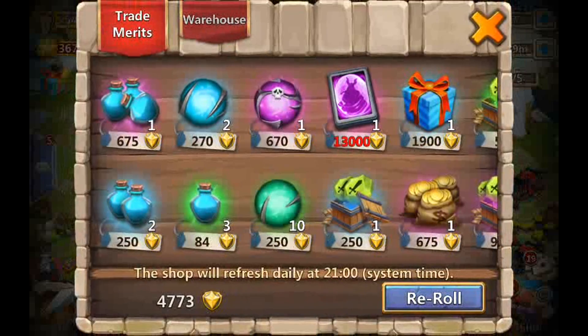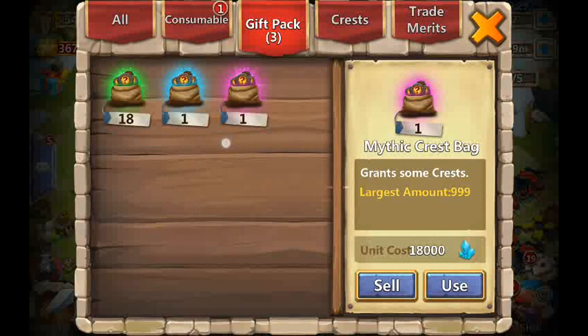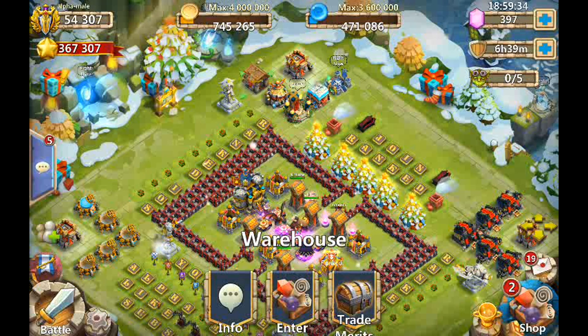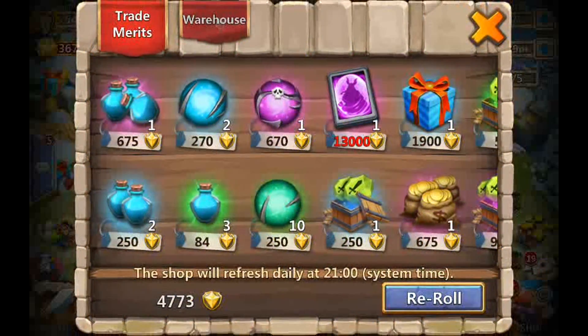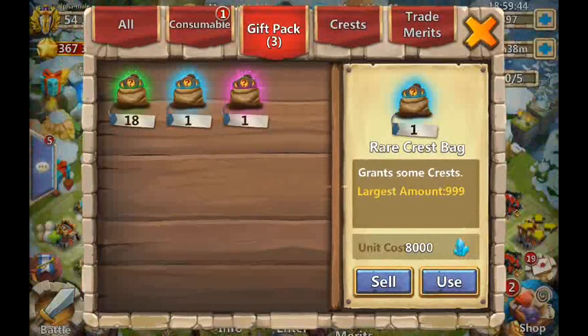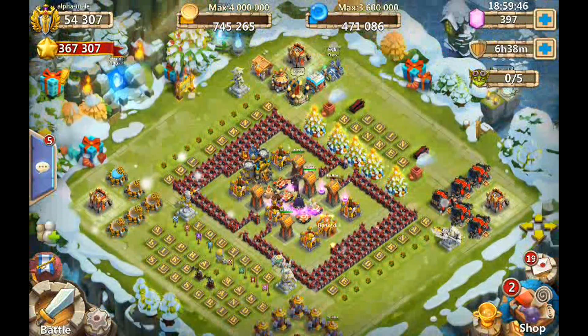Whether or not you believe it, the hardest one for me to get was actually the rare crest bag — it took me way longer to get than the mythic crest bag. There's a gold key in the warehouse and I bought it for like 1500 demerits and I got it quick and easy. But I've literally opened up like 10 silver chests and only got one crest bag, so it was so hard to get.